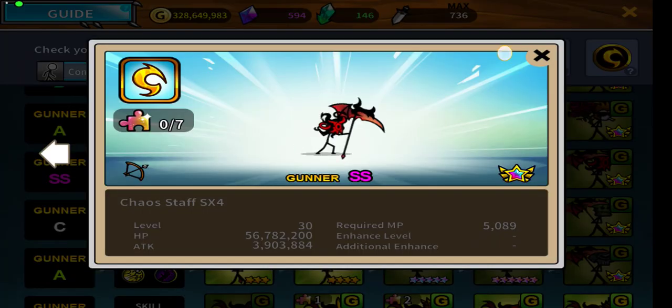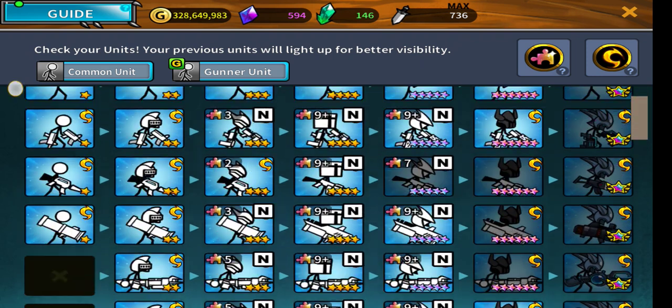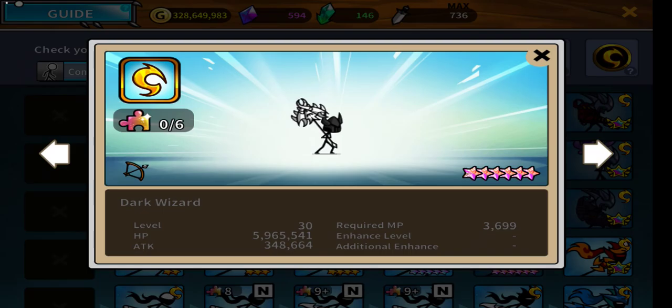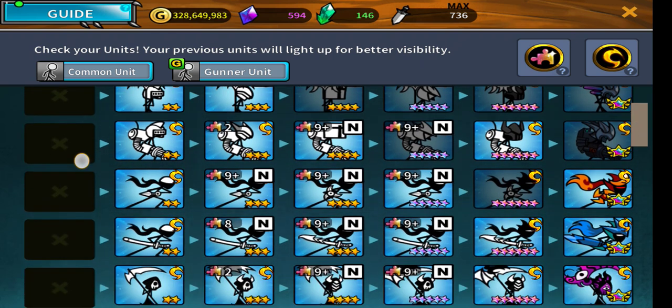The best Gunner Mages are the SS class, like the Chaos unit - look at that 3.9 million damage, amazing. The Mage is good for his long range, so you can summon him for extra large damage. He'll easily get you through easy and normal mode, though hard mode starts bringing out six-star enemies so it gets tough.